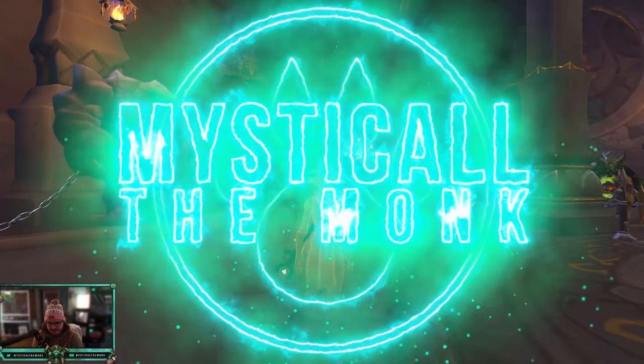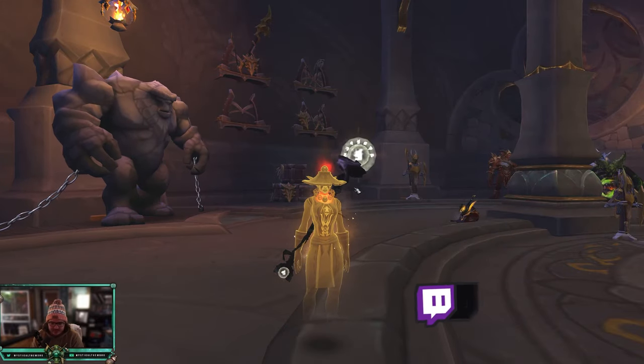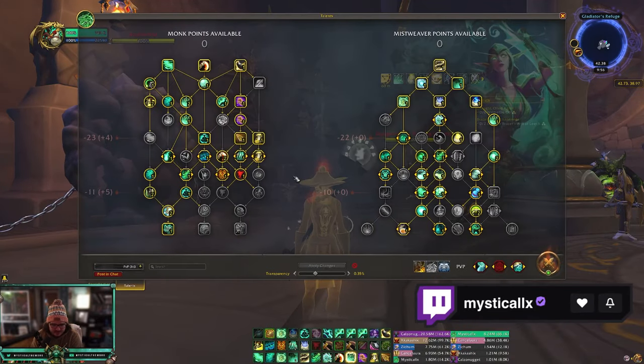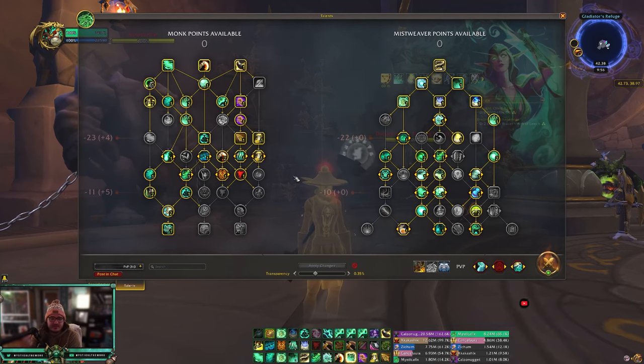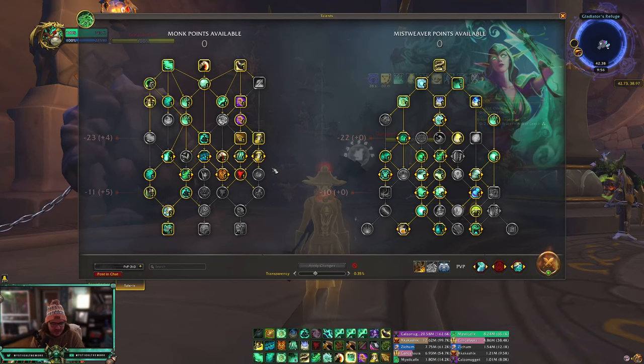Hey everybody, this is Mystical. Today I am bringing you some 2s where I fist weave and I mist weave. I'm gonna show you the two builds I use. First off with mist weaving, this is the build I run every single time you see me doing 2s or normal 3s.